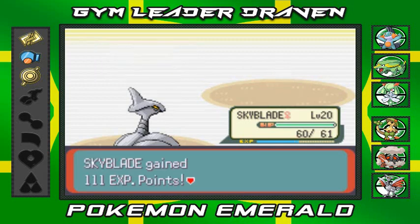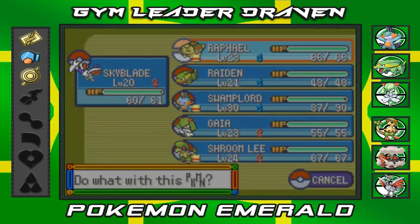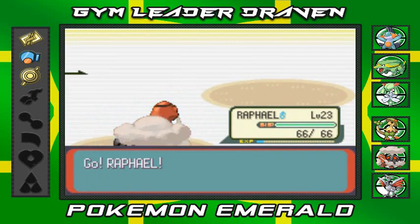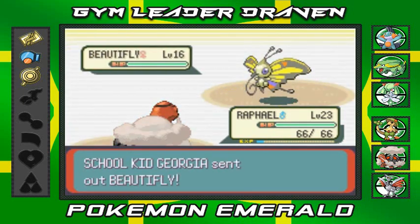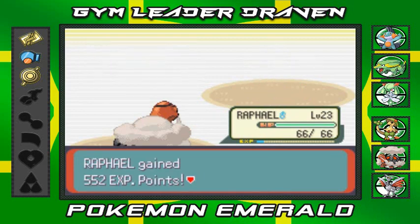Peck attack again - say goodbye to Shroomish, bye-bye! Everyone gets experience points. Now she's coming out with a Beautifly, so let's share the wealth - going to Raphael. Ember attack - easy victory! See what happens when you combine a Fire-type and a Flying-type? It's so good, and Raphael gains points.